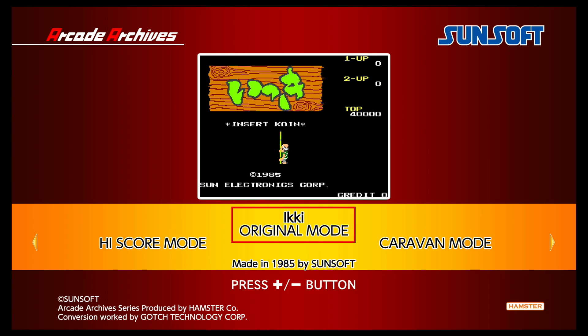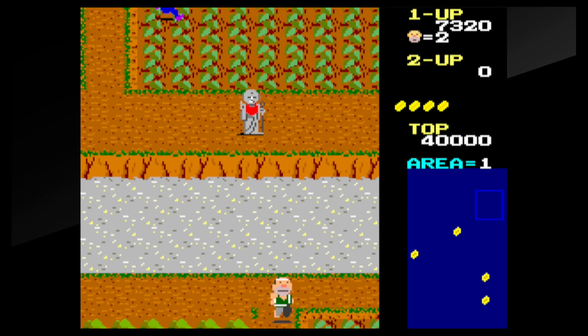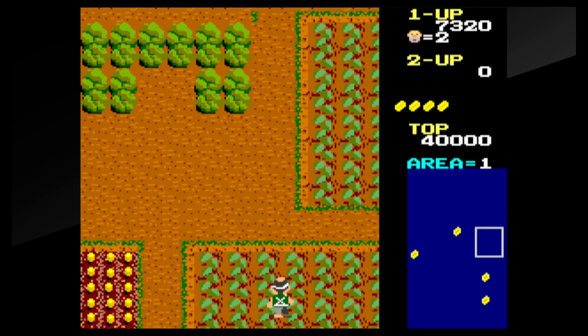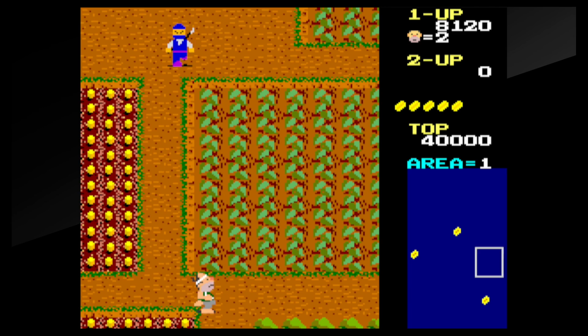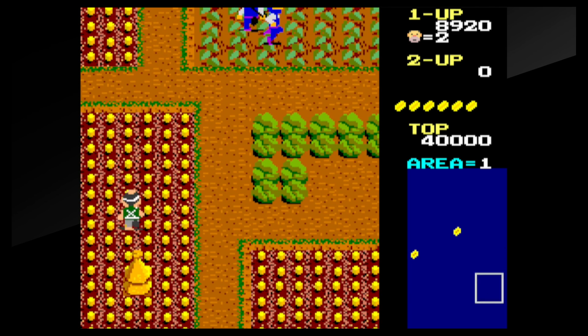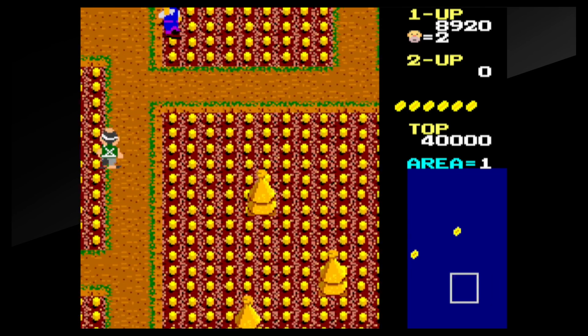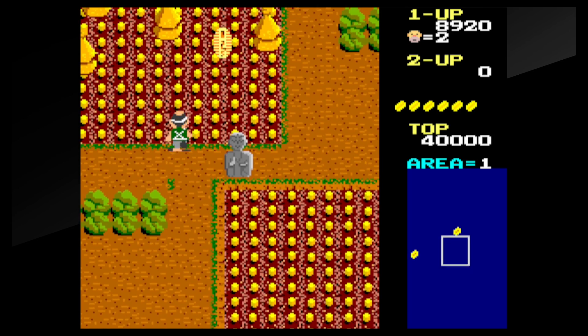Another interesting one is IKKI. You're kind of a farmer in his rice field thwarting off enemies. You can go up, down, left, and right. You have to pick up the giant coins and that's how you move on to the next stage. This one is an area-stage style rather than just going all the way through to the end. Kind of fun on this one — old school.